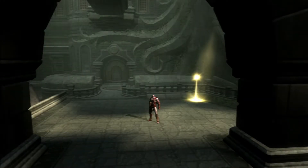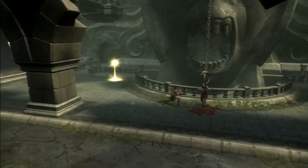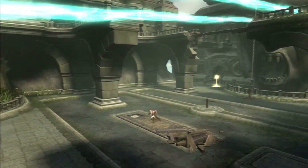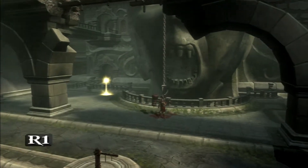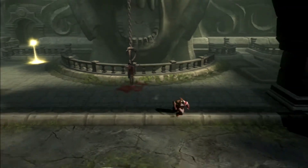Hello guys, welcome back to some more God of War 2. In the last episode we took out Perseus and we managed to take his shield. And we're going to be using that shield to put on a statue so he can deflect the beam up there and get rid of that force field. So that's the first thing we're going to do in this episode, and we've got Perseus' dead body right here.